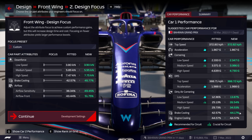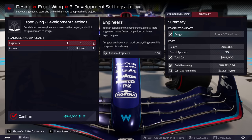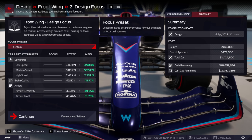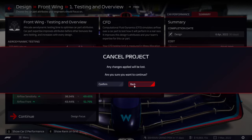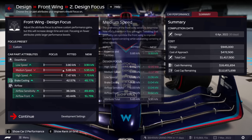So we're going to take Williams from right at the back, and in one upgrade get the high speed cornering right into the midfield - and it's only going to take us 30 days. That is absolutely incredible; this is massively overpowered.